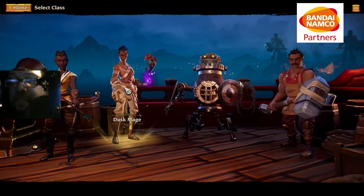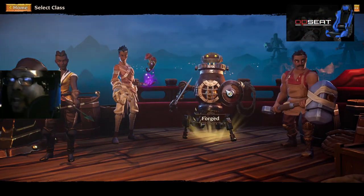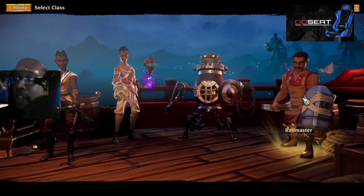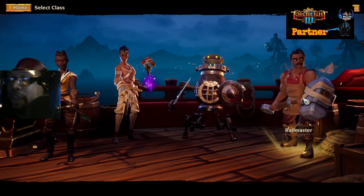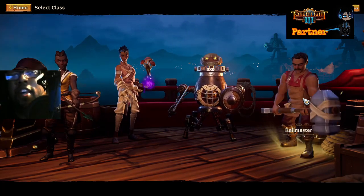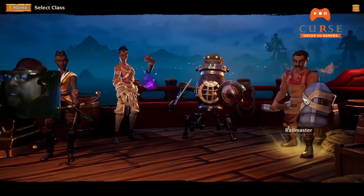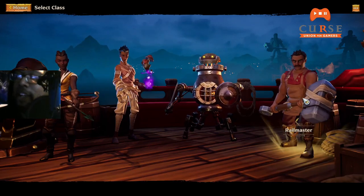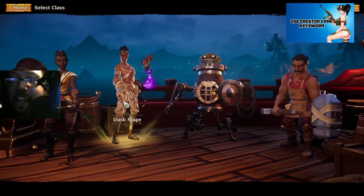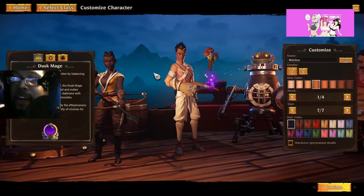Now I want to stress this a lot — a lot of people are going to think this game just has four classes, but it gets more complex. I'm going to pick the Dusk Mage here to show you an example. Over here on the left side you can look at their different abilities, how they work, and you can highlight over all of them to read what they do at later levels. So spend some time at this screen studying what class you like. You can also customize your character — this is an MMO-like game, so you have genders, skin color, different heads, hair, and hair color. It's more character customization than Path of Exile or Diablo give you.